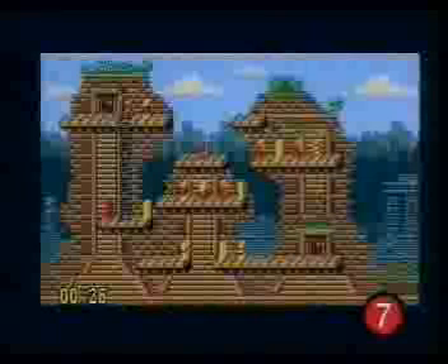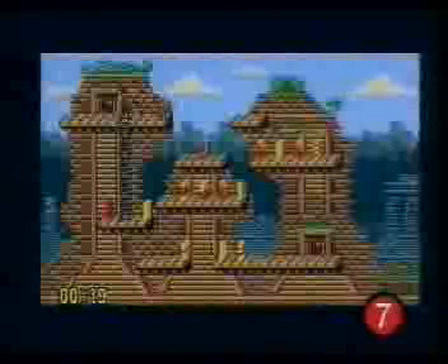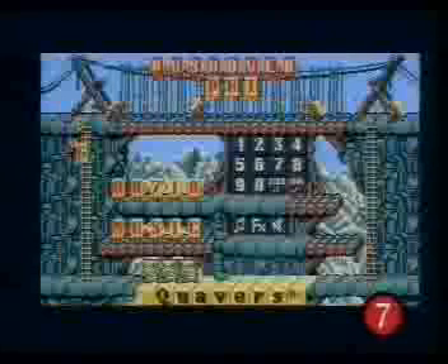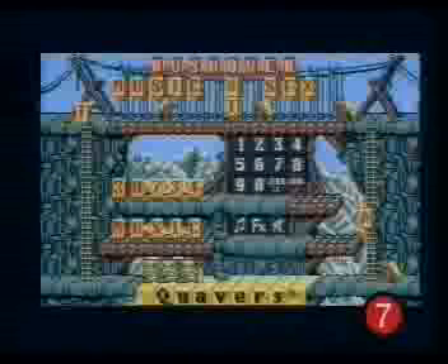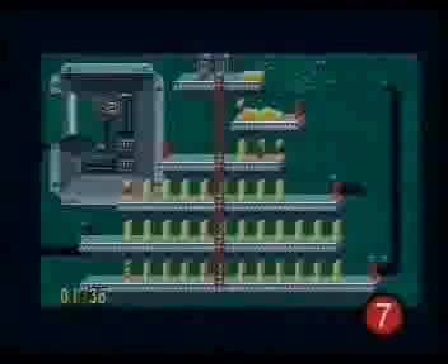Now we're on to level 20. The code here is 15, 3, 62. Again, it's an Aztec level — things are getting complicated, so you have to shuffle things around a bit. Then on to level 30. The code is 08718. Things get a bit spacey here. And now on to level 40. The code here is 30, 7, 34. Gets more complex all the time. Just remember you're up against time, so you've got to run down that ladder pretty fast once you've set things off.